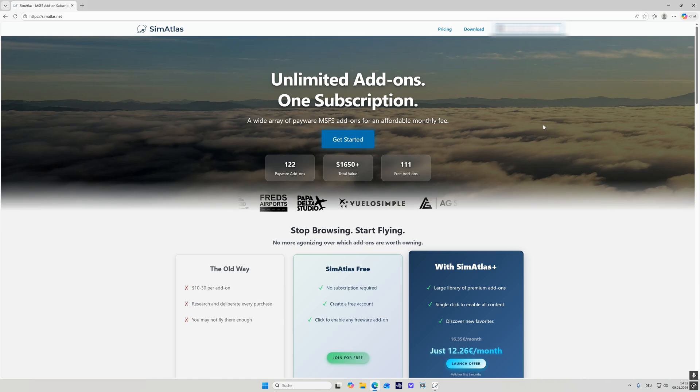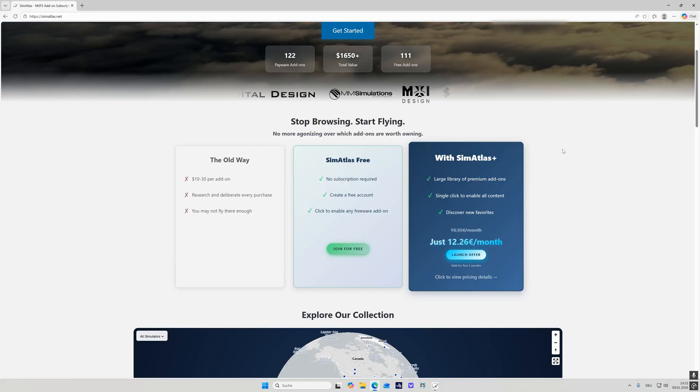When I first heard about SimAtlas I looked at the website and found they have a launch offer where you pay 12 euros and 26 cents per month and receive access to the full portfolio of SimAtlas. There's also a free version but then you will only get access to the freeware add-ons.